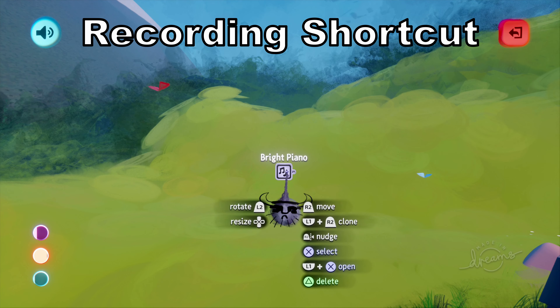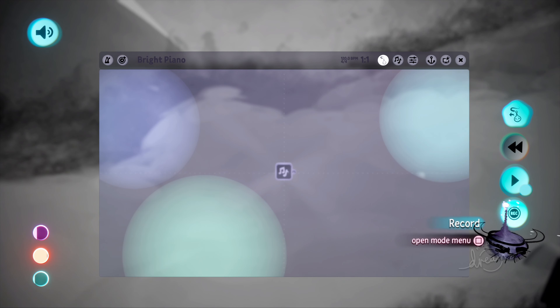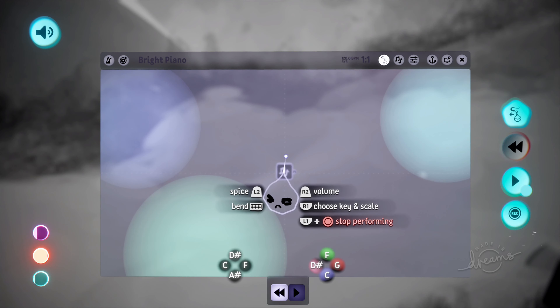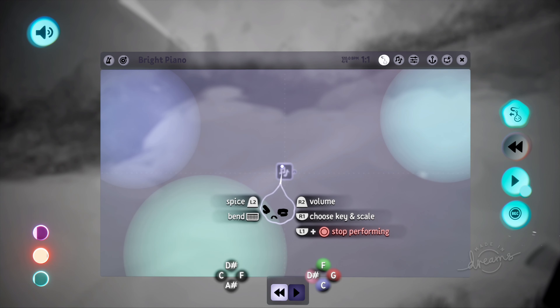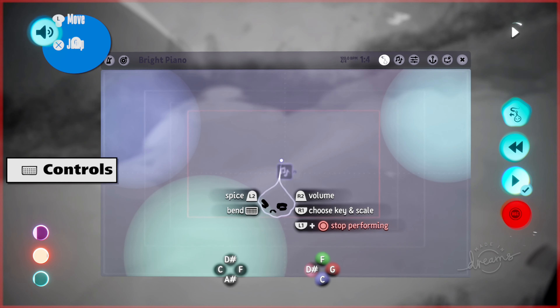Next is a recording shortcut. When you open a soundboard you'd normally hover all the way to the right to record, but instead you can press L3 and R3 together and that will automatically start recording. Press them again to stop recording. It's a quick shortcut so you don't need to hover over the record button.